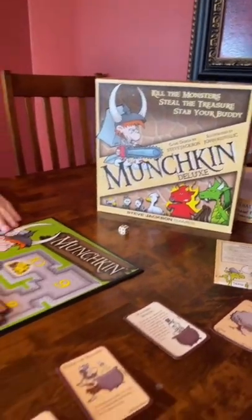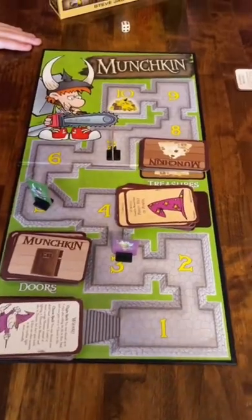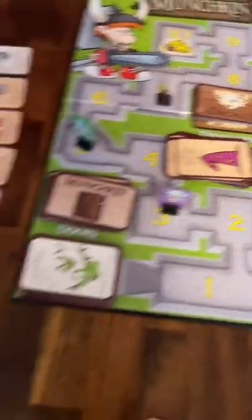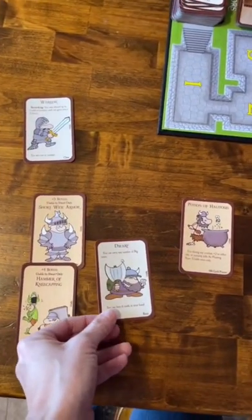Want to play D&D but the rules look too intense? Games in 60 seconds. This is Munchkin. To win this game, you've got to get to level 10. Getting to levels is easy — all you have to do is kick down the door and kill a monster. Killing a monster gets a little more complicated.